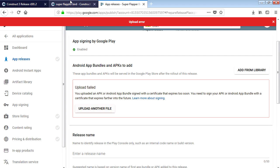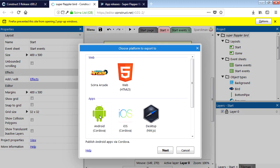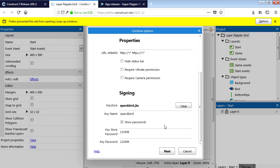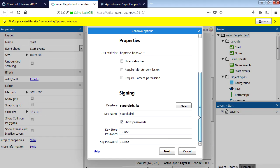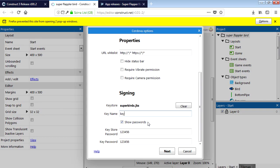Let's make a new folder for this, rebuild the project again. Go to Export Android, clear the path, find our key which is 'super bear x', use the same password, and the key name is 'key zero' - set that in Android Studio.